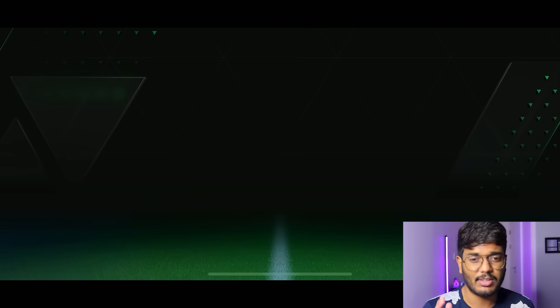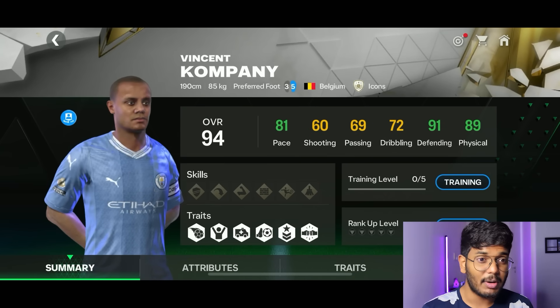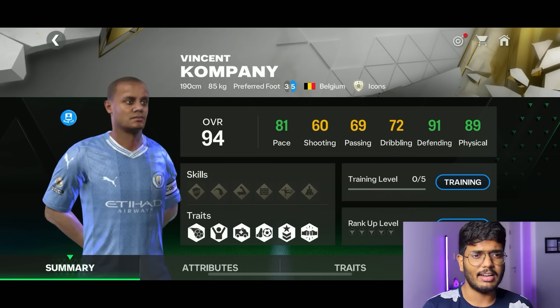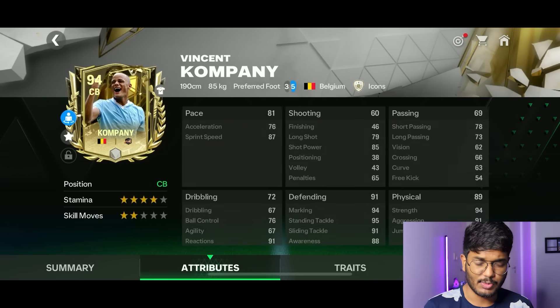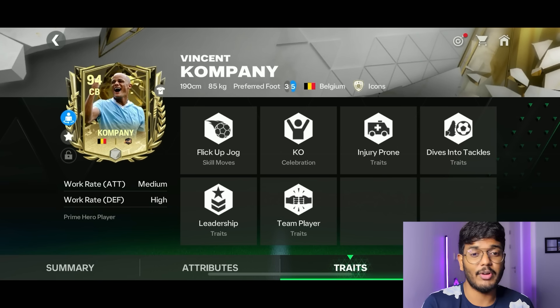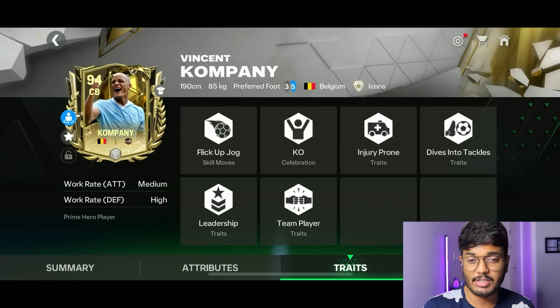Look at this card — it looks beautiful. 81 pace, 91 defense, and 89 physical. If we upgrade him it's going to be amazing. He's also got nice shooting, passing and dribbling stats for a center back. He's 180 centimeters tall, so in corners he's going to be very useful, and he'll help a lot defending crosses.